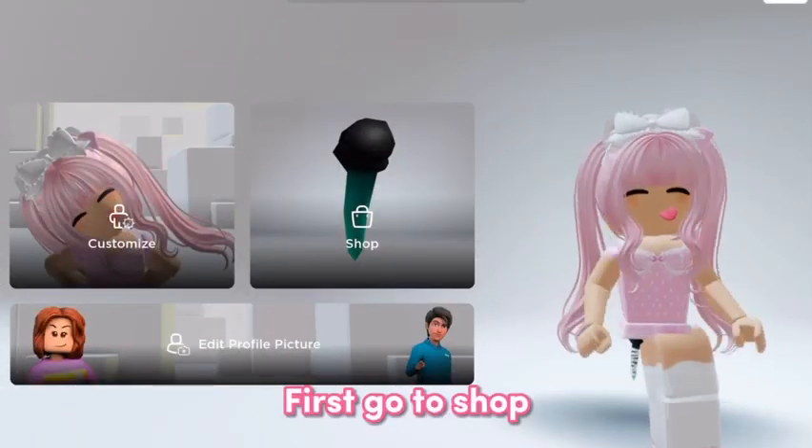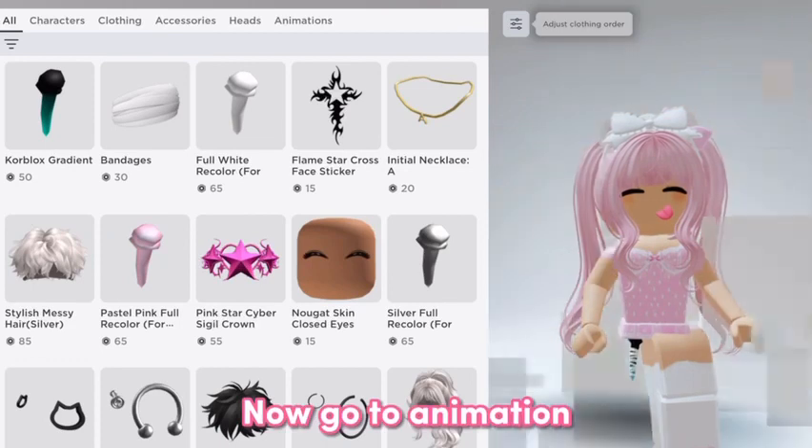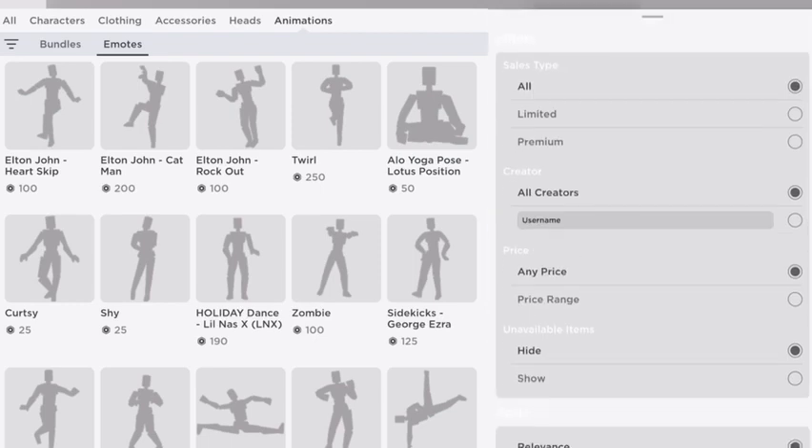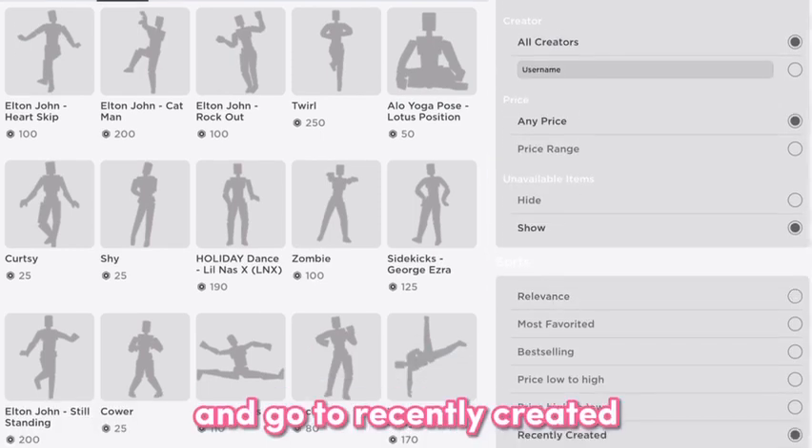First go to shop. Now go to animation and go to emotes. Now click show and go to recently created.